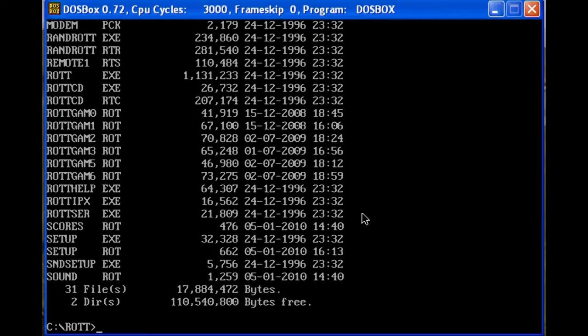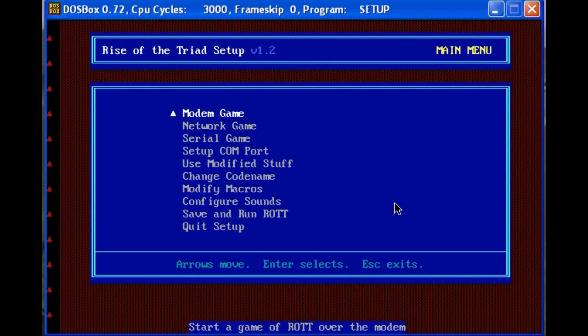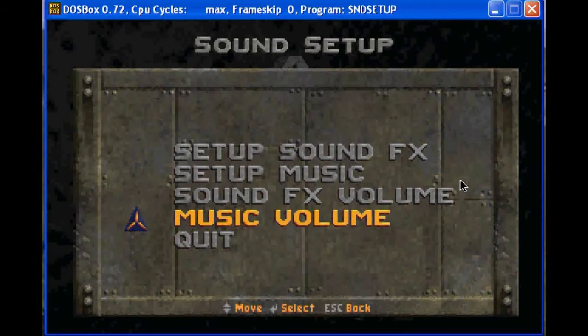When you first add a DOS game, you're going to need to enter Setup. What you're going to want to do is go down to Configure Sounds. Here, you're just going to have to fiddle around a bit until you get it to work, as all computers will differ considerably. When it comes to sound, some computers will have better sound quality than others — for example, my laptop has better music quality than my main machine.